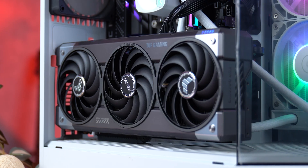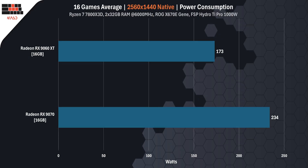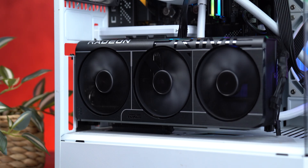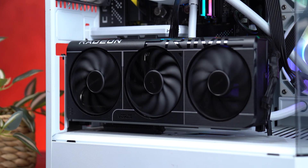You've seen the numbers, but real performance is just the beginning. Across all 16 games, the RX9070 pulled an average of 227 watts. The RX9060 XT was much lower at just 173 watts — a 54-watt difference. More power means more heat, louder fans, and a higher energy bill. But does it at least pay off in efficiency?